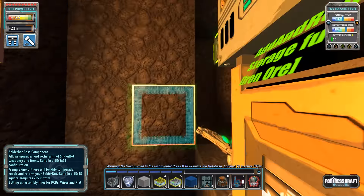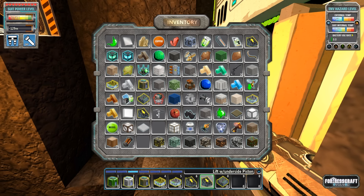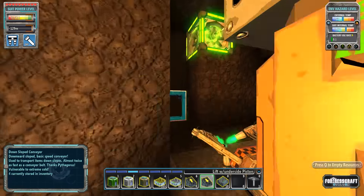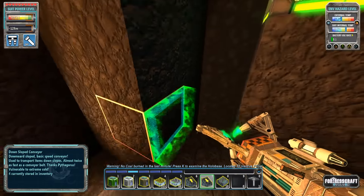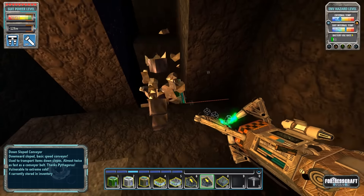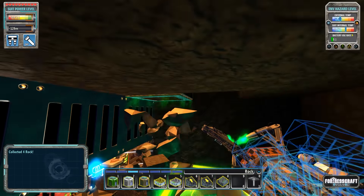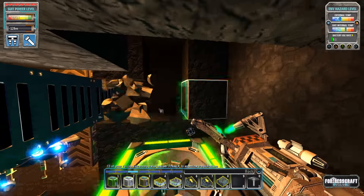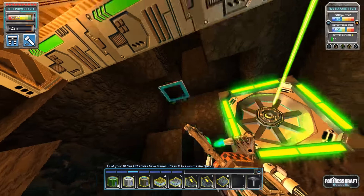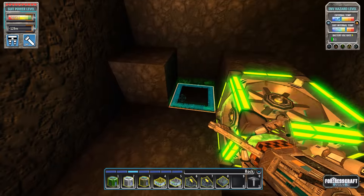We want to build a lift with an underside piston - rather than always having to grapple up and down, wouldn't it be nice to have an elevator? We're going to build a separate shaft just for the piston. I want to use our first real automated tool for this - the auto digger. Digging out a 3x3 shaft is really time consuming so this is a super handy tool.